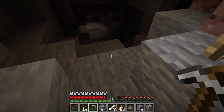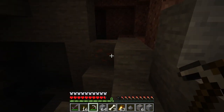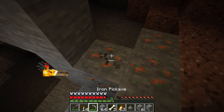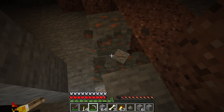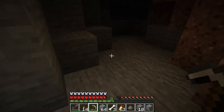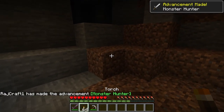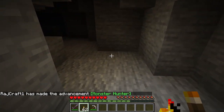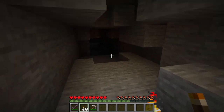Looking at iron ore, there are 20 attempts per chunk, a chunk being a 16 by 16 area that the world is made up of. There are 1 to 4 iron ore in a vein, a vein being the grouping of the same ore, so about 112 iron ore can be found per chunk. Using these numbers for iron ore, the copper ore should be pretty common and easy to find when mining.